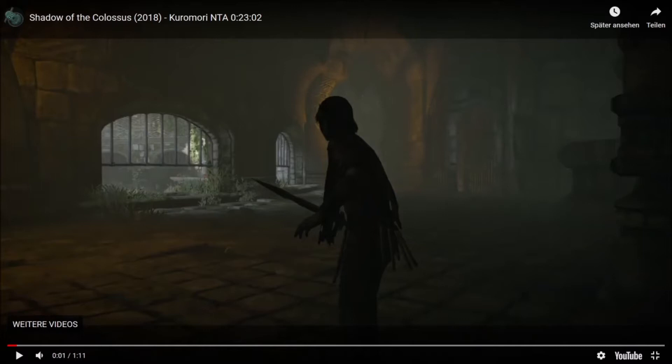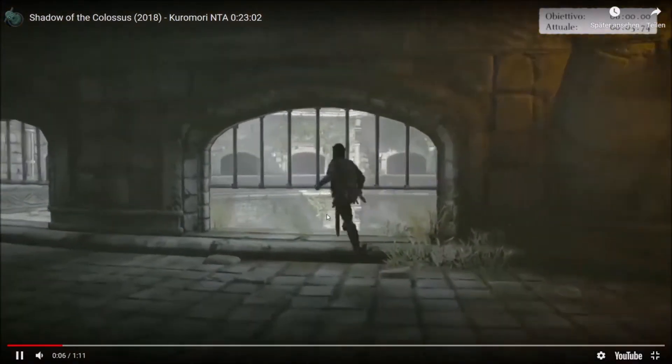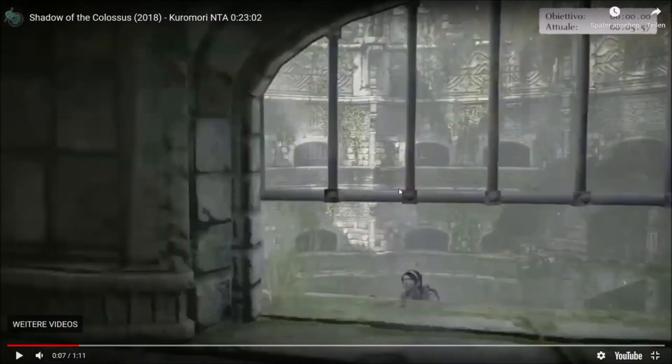First things first: once you load in, you whistle instantly and run to the window. You kind of position on the left-hand side of it and you jump out at about 5 seconds — 5.5. Hammer does 5.5 because Kuro is in a perfect position if you do it like that.